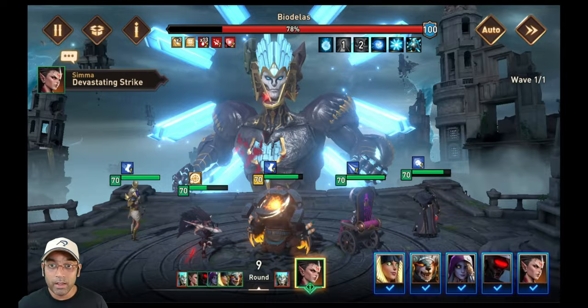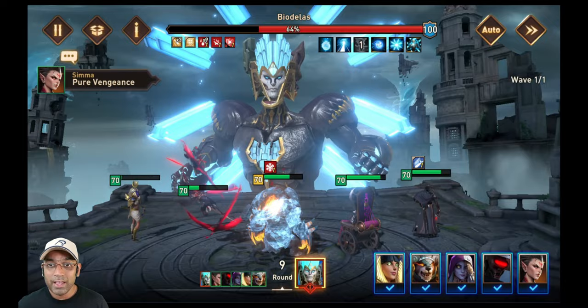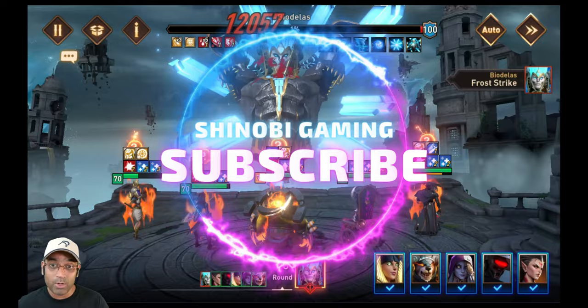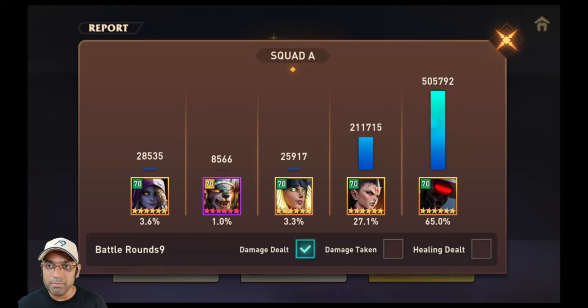At the last bar of the boss, she dealt very good damage and the counterattack also came through. Looking at the battle report: with attack gear, Simma dealt 211,000 damage compared to just 51,000–69,000 with the HP set. So attack gear is way better. Give her as much attack and crit damage as possible, and if you can also stack HP alongside attack, that's even better — but prioritizing attack is much more beneficial.